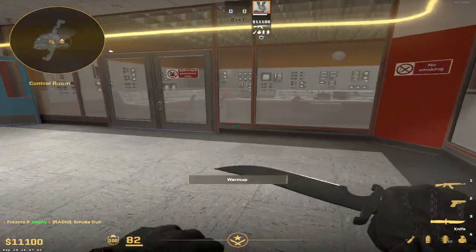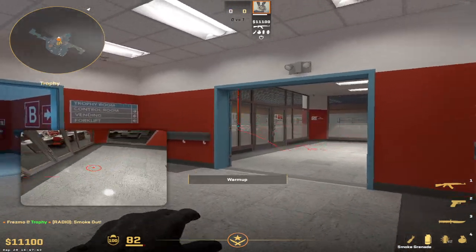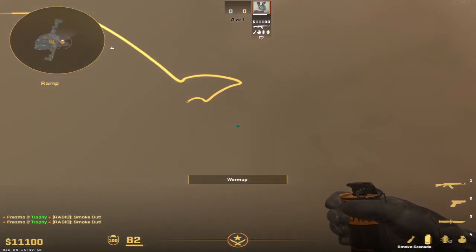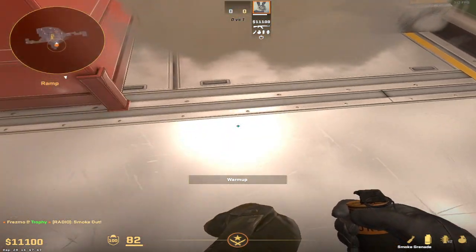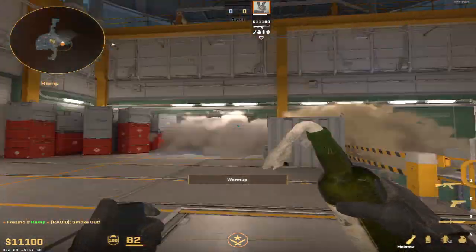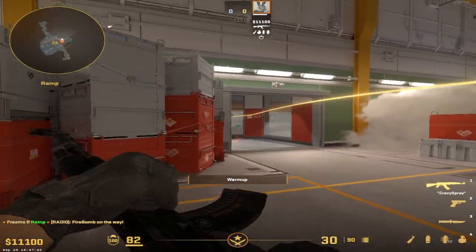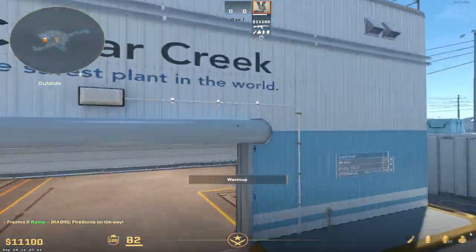And cross down into here, or alternatively come to this corner and about there and throw, running through. There's a lineup around there where the smoke will land around about here, if you're worried about somebody being down here as well. And of course on that lineup where the gap is, wait for something to dissipate. Using the same wall, you can also just throw a molly like that to slow them down as well, and sort of hug into this corner for any pushers. It's also viable for ramp. And that's pretty much it if you need to play Nuke. Cheers.